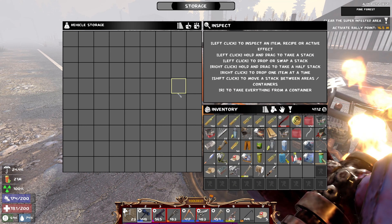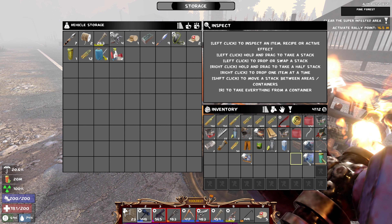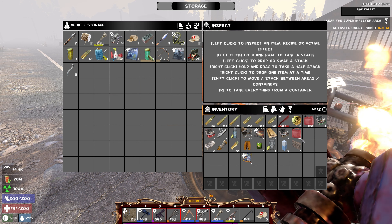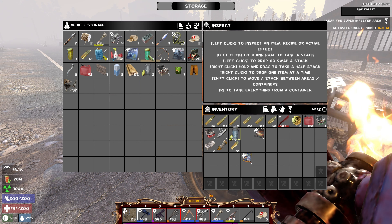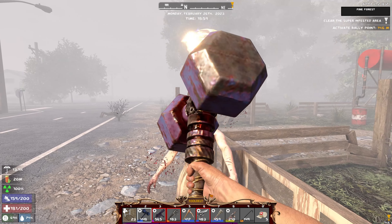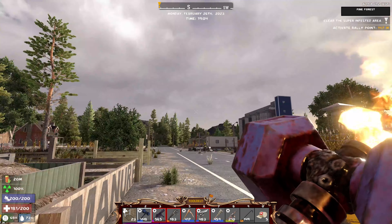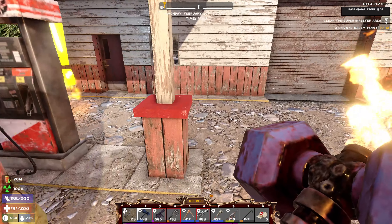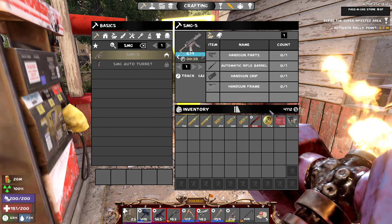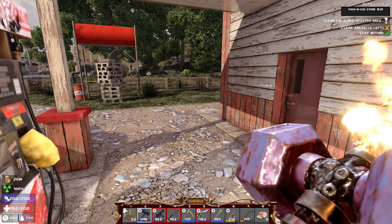Dropping everything off real quick — we'll read those books later. Oh right, we got the Forged Ahead books too, don't forget about those. Also going to toggle the fog setting for better recording visibility — there we go, looking much better. We just do that for recording purposes. Game stage check: 124 going in, jumps to 222 — same as before, okay.